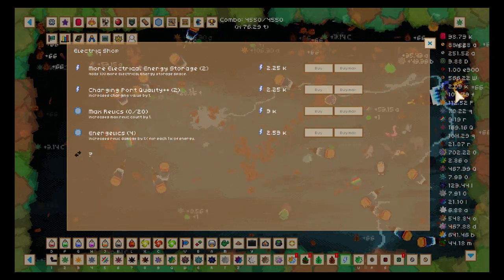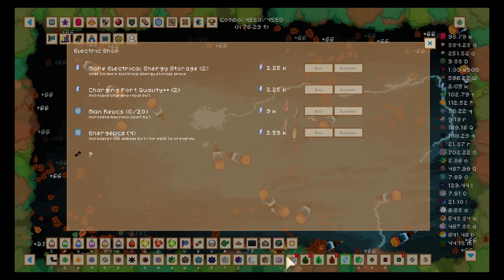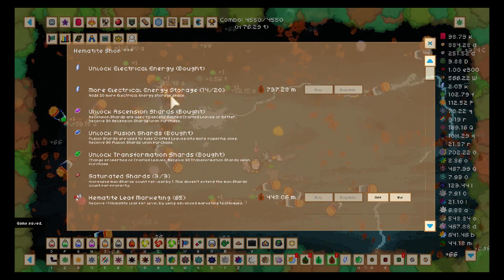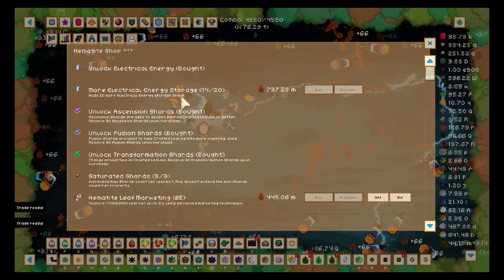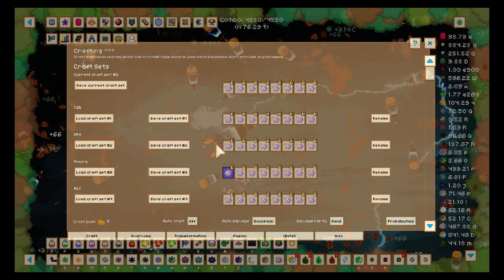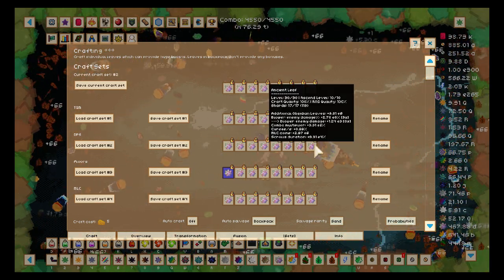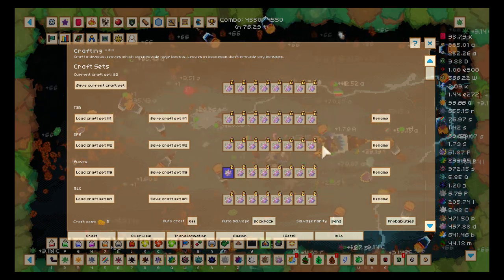With my crafted leaves my maximum is 2.03k, so I cannot buy anything — I'm stuck. I can buy a little bit here but that's only six times 20, so 120 more storage — it's pathetic. We're gonna make new leaves next episode and try to understand fusion and transformation after all this time.